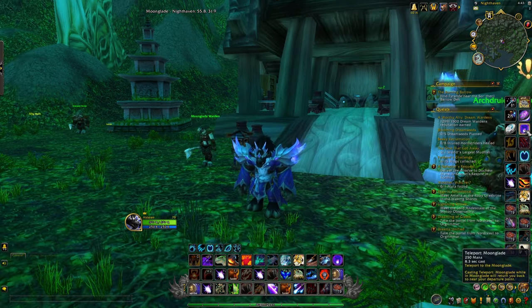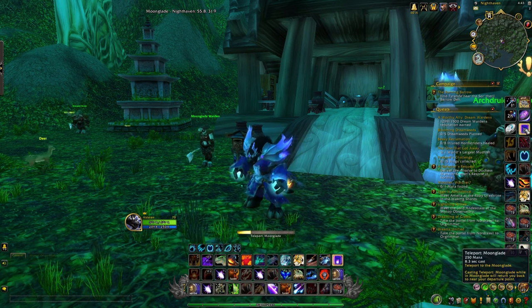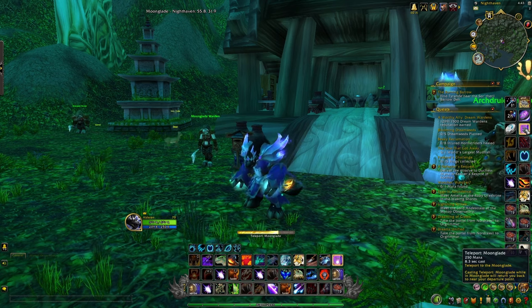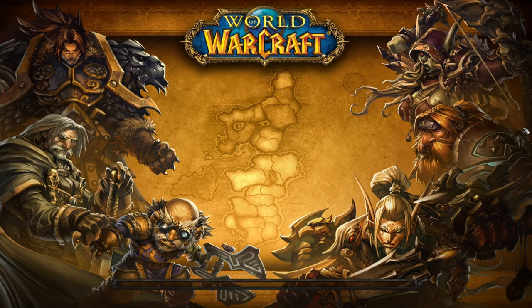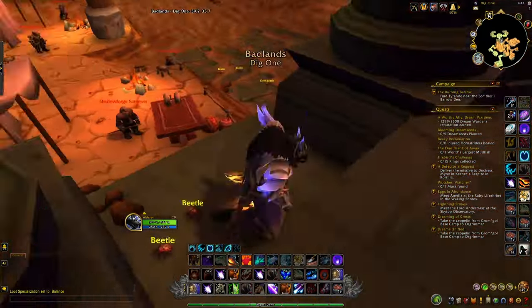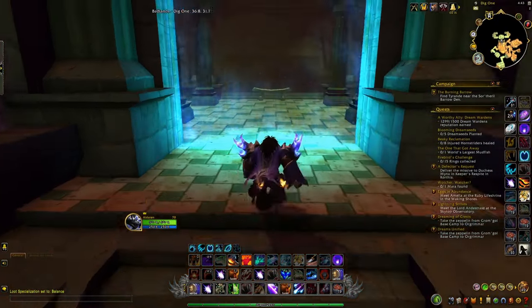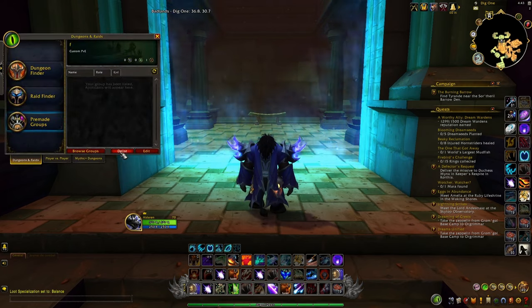Don't delete the lockboxes — always open them because you'll have even more chances of getting something interesting. Finally, doing this farm on a druid is probably the best option because you can teleport from the dungeon directly to the Emerald Dream or Moonglade and then back, which makes a big difference and saves a lot of time. If you don't have a druid, it's fine — you can do it on another character and use the group search to be teleported outside the dungeon.